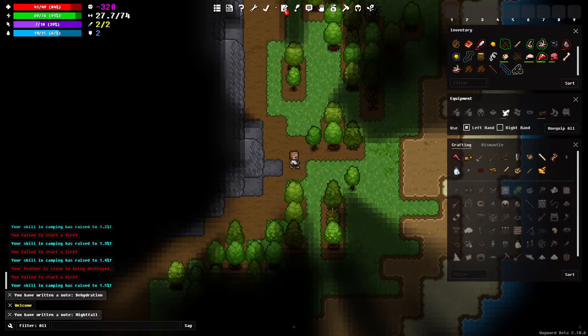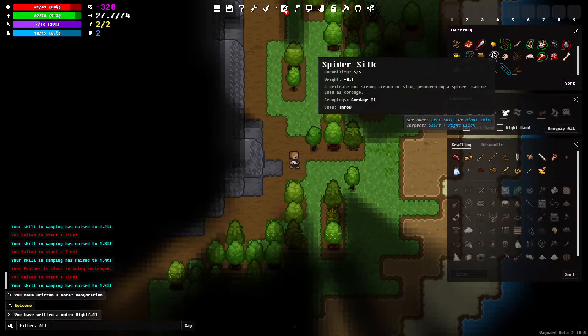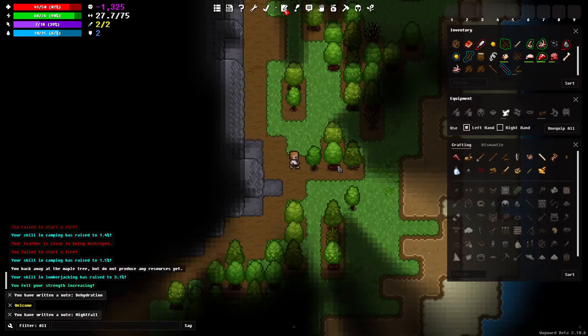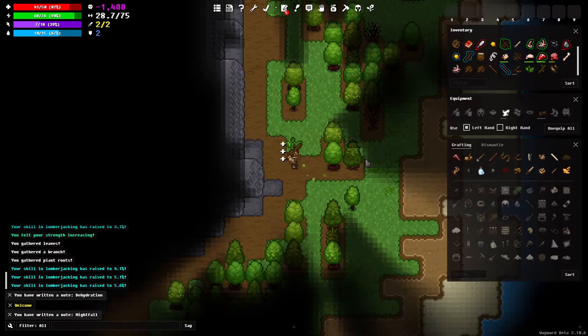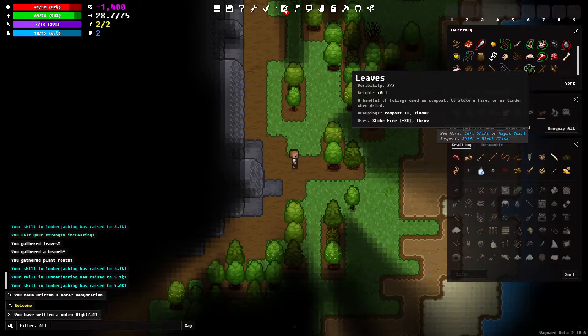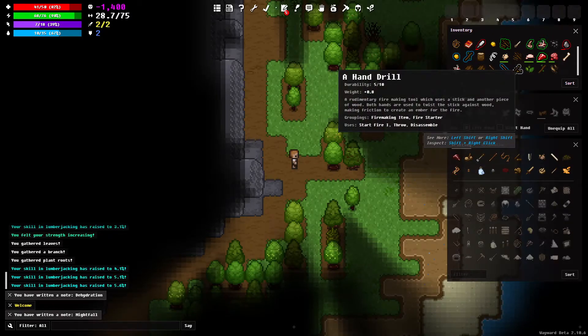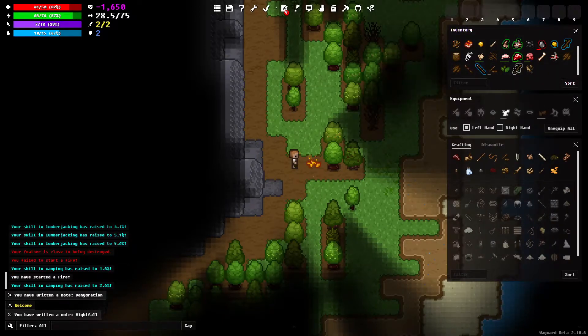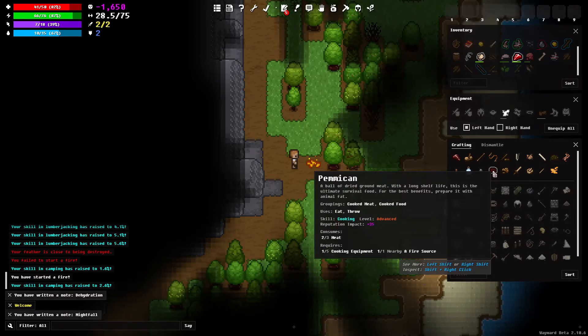Your feather is close to being used up — we're using a feather for some reason. Is that the only kind of kindling I have? We didn't produce any resources that time. That time we did — we got some leaves, a branch, and plant roots. The leaves should help as tinder when dry. We're still failing every time but — there we go, we started a fire for the first time! That's great.